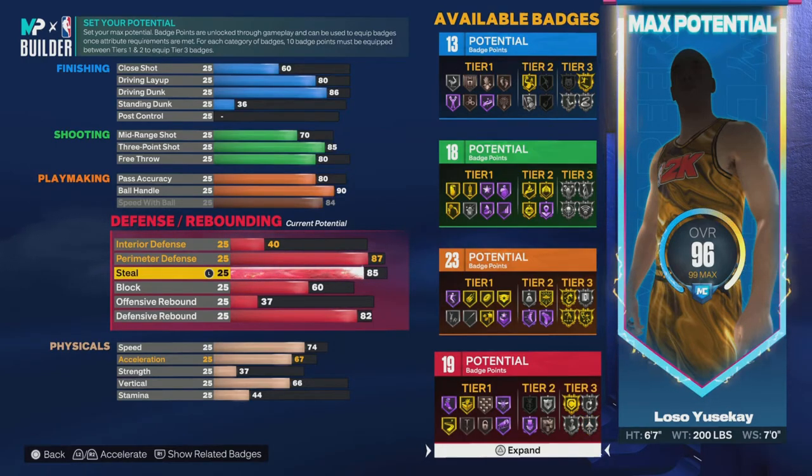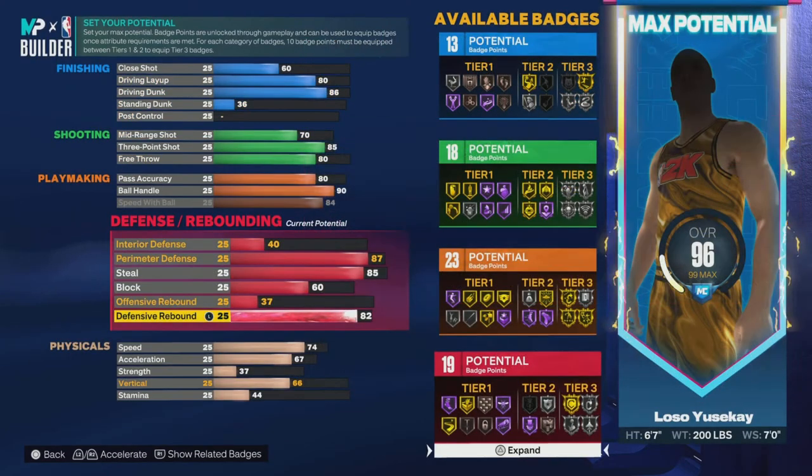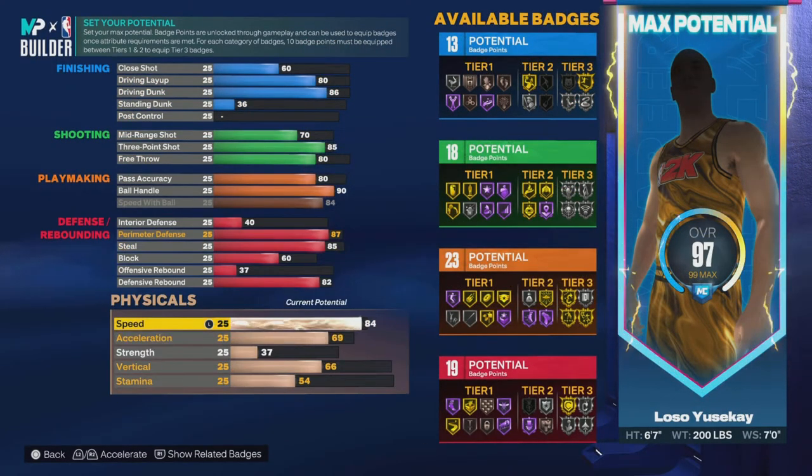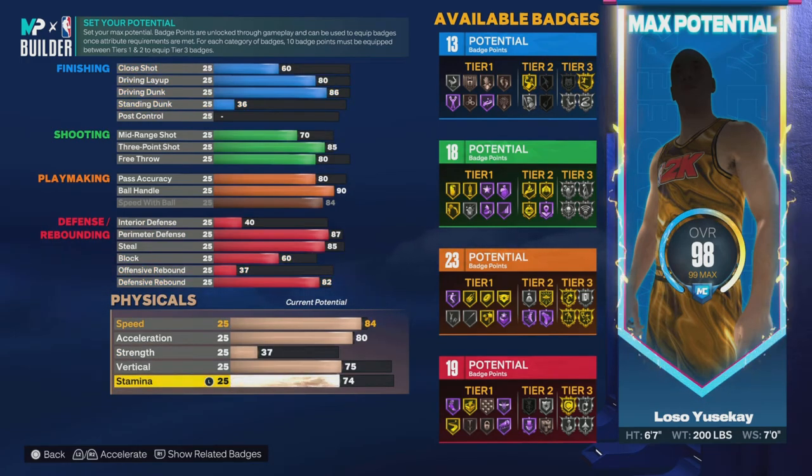For steals, I went 85 because all I want is that glove on silver — that's it. I only want 82 on rebounding so I can box out with gold, just for when I'm playing in the park. For dark patches, 75 minimum is all I need.